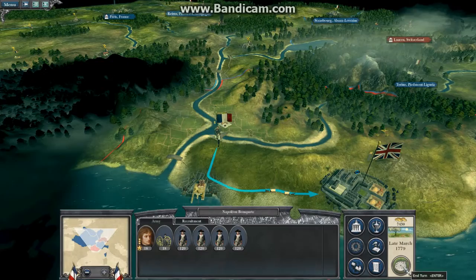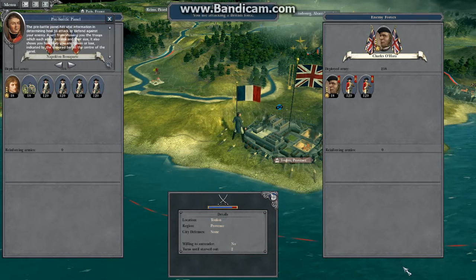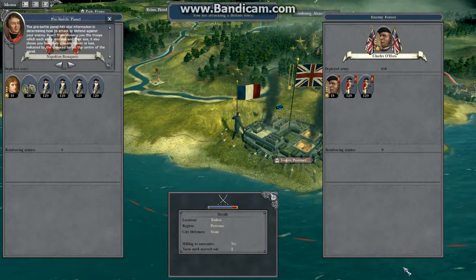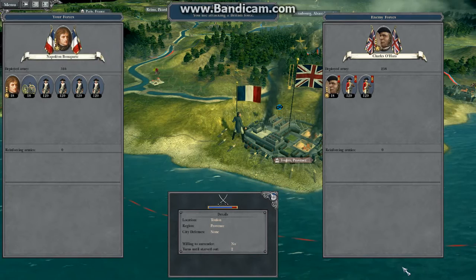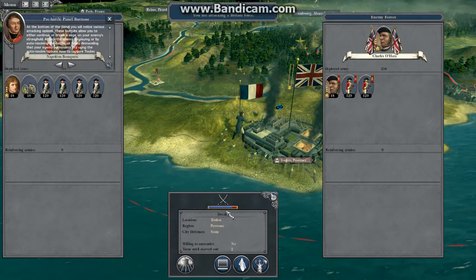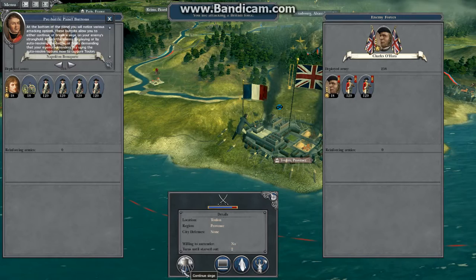The pre-battle panel has vital information in determining how to attack or defend against your enemy. Apart from showing you the troops which each army contains and their size, it also shows you how likely you are to win or lose, indicated by the colored bar at the center of the panel. At the bottom of the panel, you will notice various attacking options. These buttons allow you to either continue or break a siege on your enemy's stronghold, or auto-resolve. Try using the auto-resolve option now to capture Toulon.